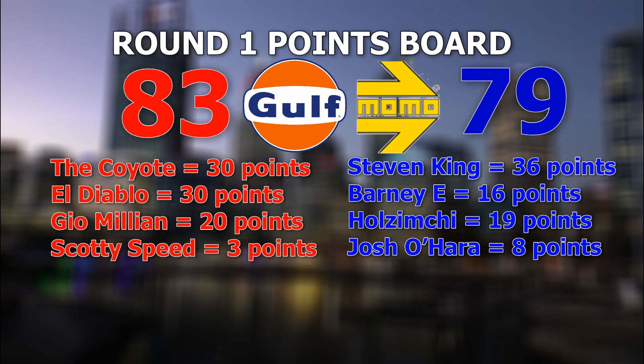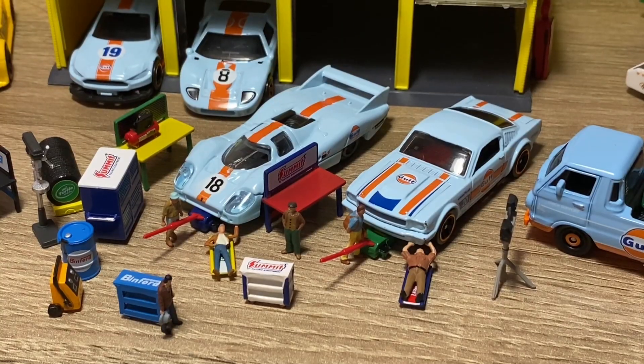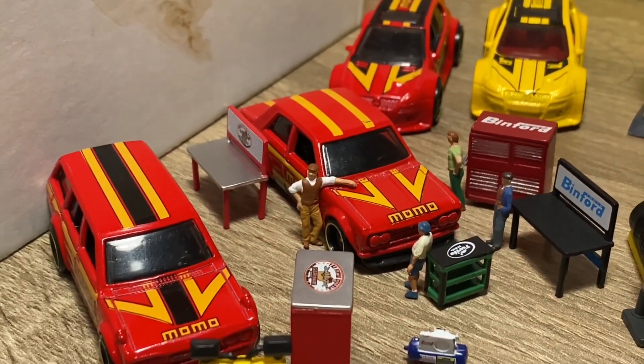Let's take a look at the points. Team Golf has a total of 83 points, while Team Momo is falling closely behind with 79 points. Stephen King so far is the best performing driver, keeping Team Momo close to their rivals. Many of the efforts are devoted to the crashed cars and the Golf manager isn't impressed. Meanwhile, Team Momo was pretty relaxed at this point, with only minor repairs needed to improve their performance.